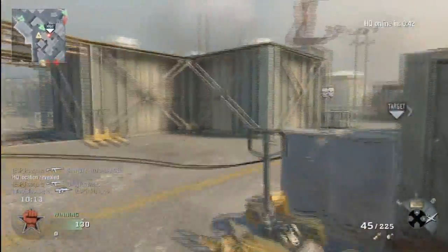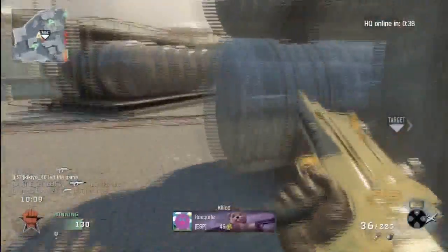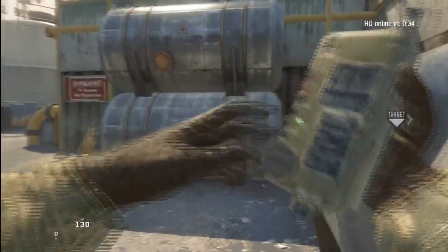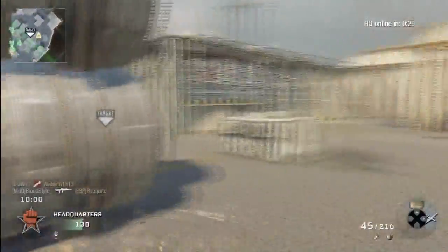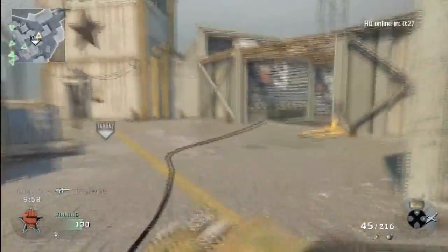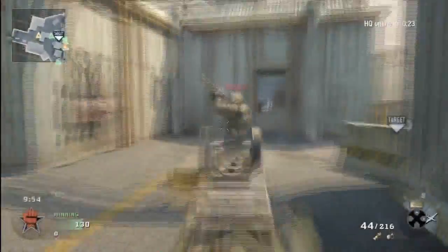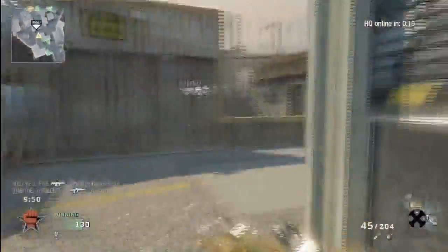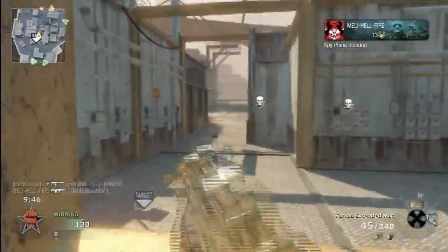But if you look at the rest of the team, they're all off on the left-hand side. I can see a guy coming through the middle on the UAV, so I leave a guy to kill him — he doesn't kill him. Then another guy gets killed, so I think I've got to do it myself. It's a bit annoying. I don't know why some people play team games — go play team deathmatch or free-for-all if you're not going to help the team in any way.